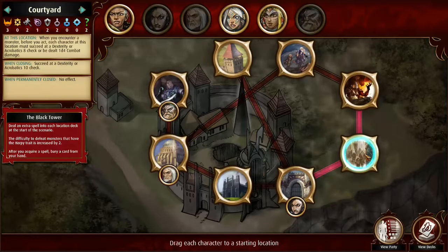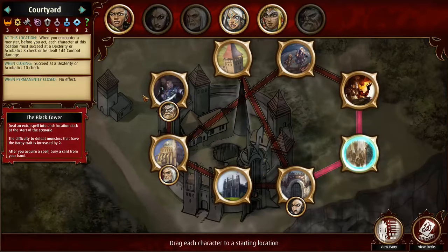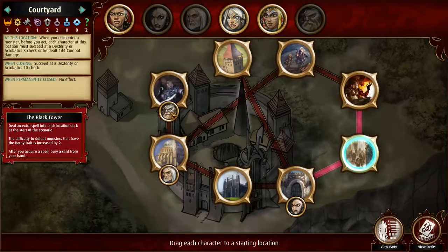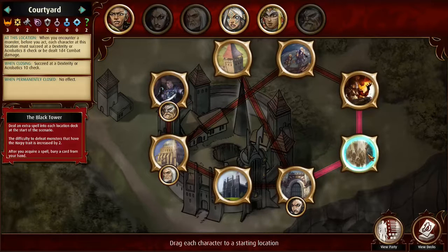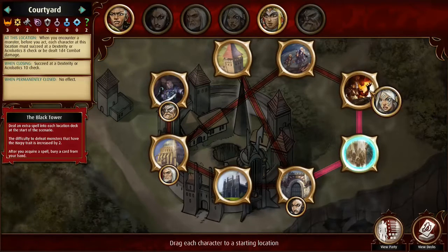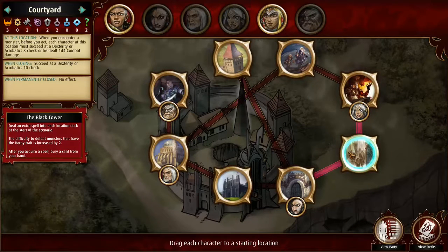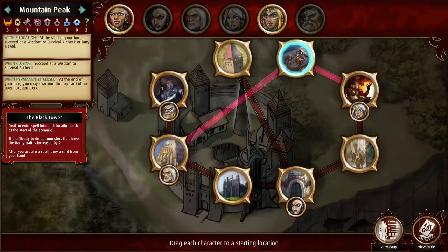Why is the courtyard in every damn scenario? Who's going to deal with that? I mean, Sayoni can close it, but with her D10 dexterity she's still not great at making these checks to avoid all the damage. Also, Miri really wants to close the mountain peak too.